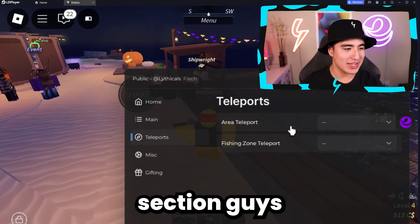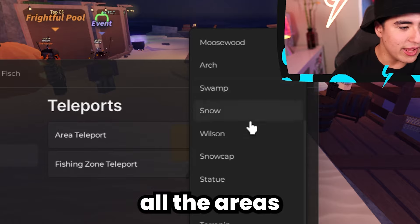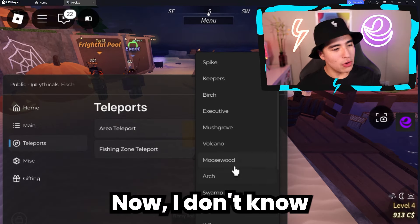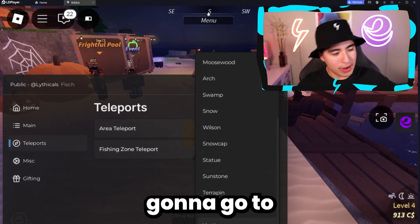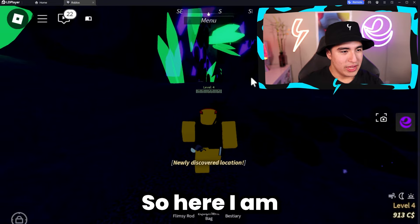Let's move on to the next section, which is the area teleport. Over here, you guys can select all the areas in the game. I don't know which is best, but I'm going to go to the last one — I'll assume the last is the best. So here I am on Vertigo.